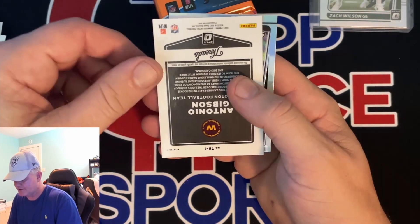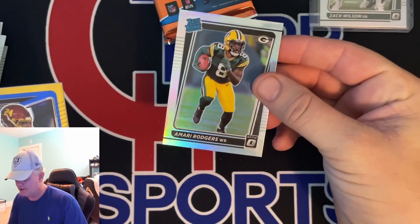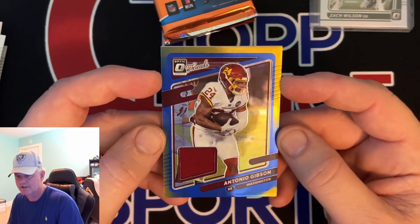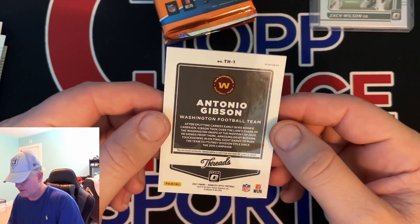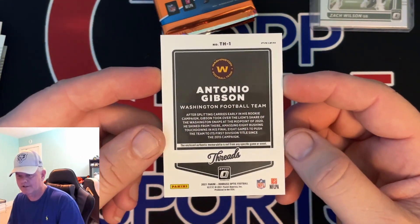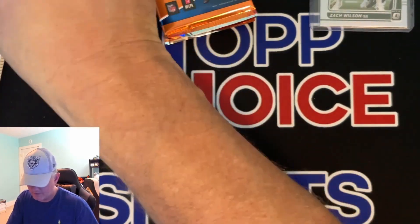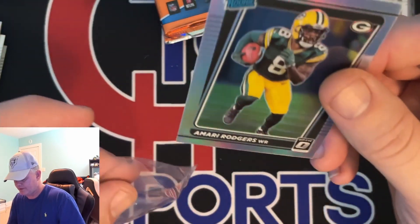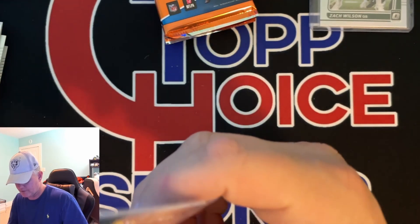Back to back patches, fellas! We got an Amari Rogers silver — so we got a silver rated rookie. And we got Optic Threads — Antonio Gibson, yellow and blue. I have not seen that color yet, but I have not watched people opening this product. So very nice. Let me get this Amari Rogers sleeved up. Maybe with them getting rid of their other receiver, he could be due for a big year.